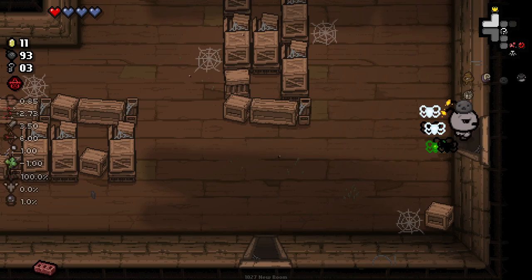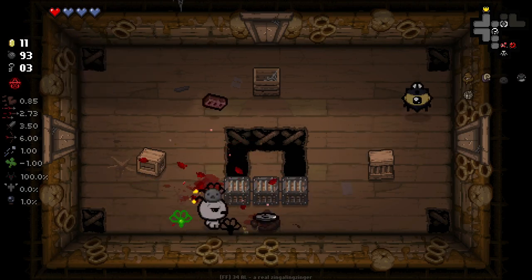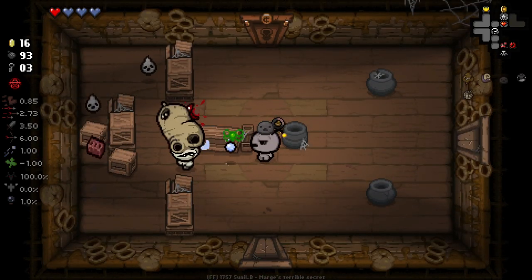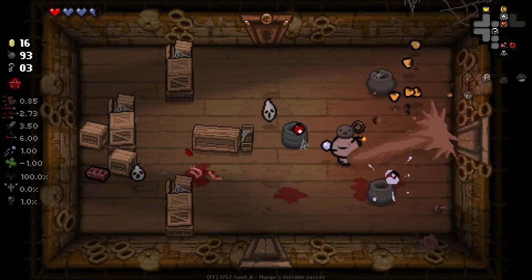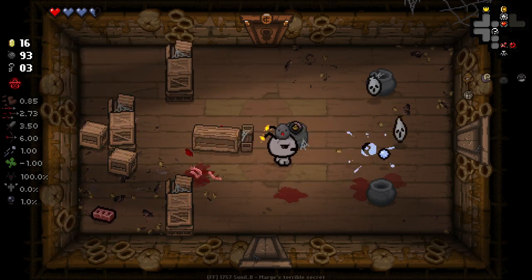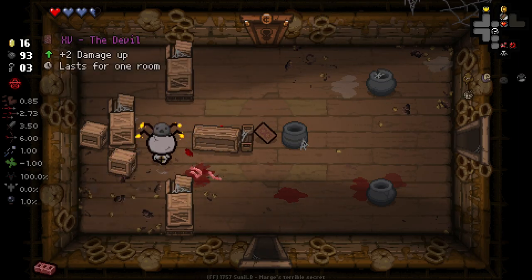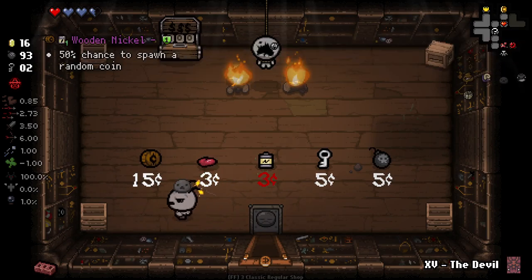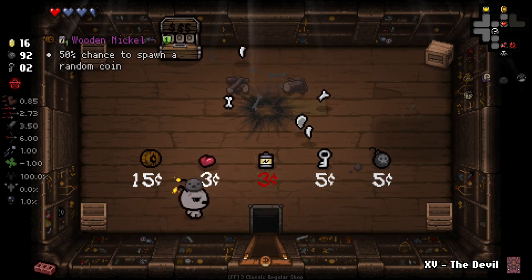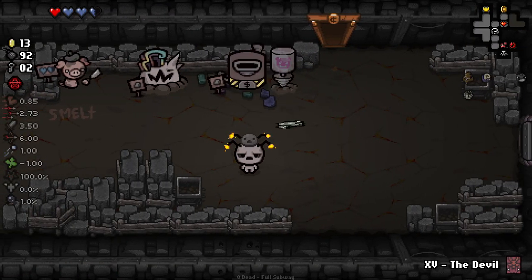Shop, shop, where are you? We're taking our sweet time on this run — playing a little slow, but I think it's worth it. Now we actually have enough to buy a shop item if we want it. That was a really bad hit by me there. I always forget what these ghosts do — the ones that launch themselves at you. Wood and Nickel's decent, but I don't really think it's worth it. I think we're just going to trade out our Brick for something a bit better.